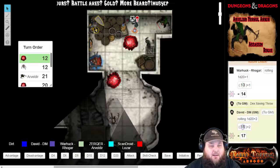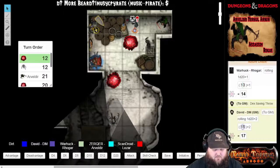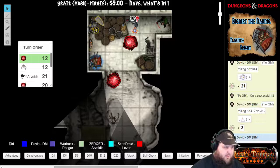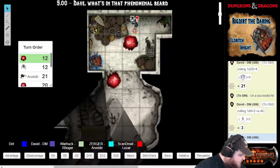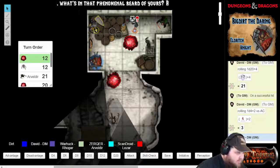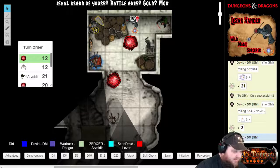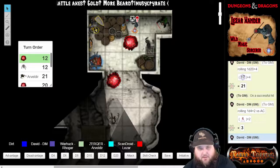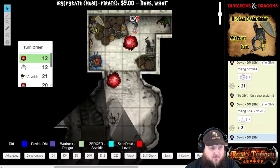He's going to go ahead and attack the wolf. Snots — 21 versus armor class, that's a hit. Snots takes a total of three piercing damage. That's a hit for Snots. So how many hit points does Snots have normally? Eleven or something? Future reference: eleven hit points. So he's got eight.